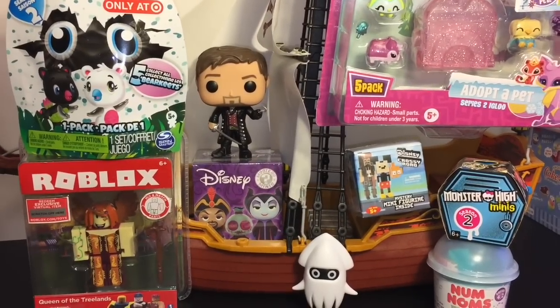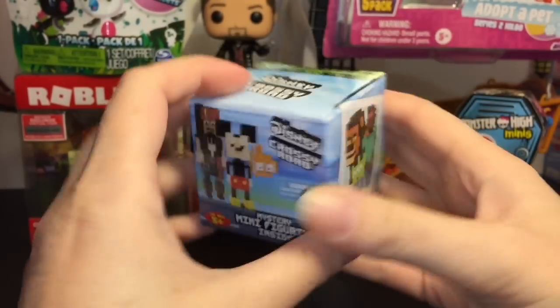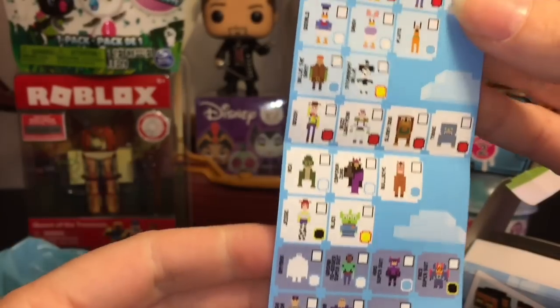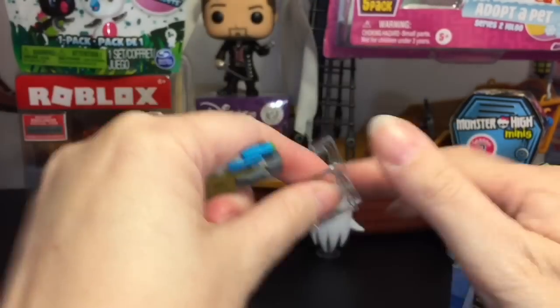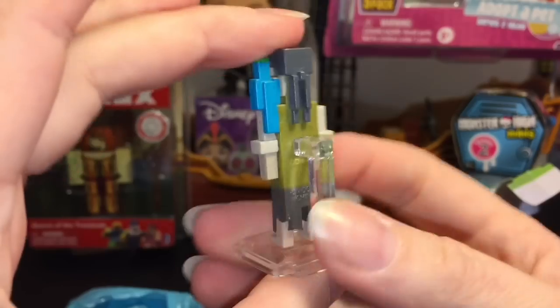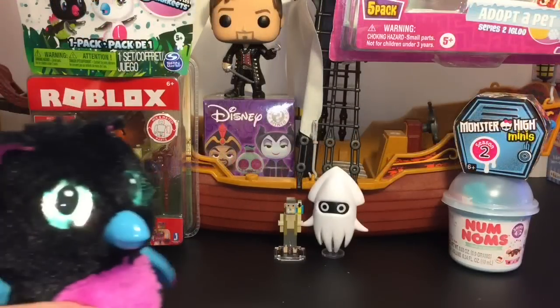First up, let's grab our Disney Crossy Road series 2 little blind box figure. There are some awesome new figures to collect, including a lot of Pirates of the Caribbean. The checklist shows some great ones - Helmsman would be awesome - and there are also some really cool Finding Dory and Lion King ones. We got one of the pirates! It's Cotton with his bird - I love the pixelated pirates!